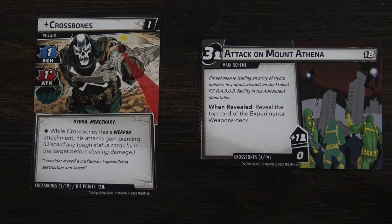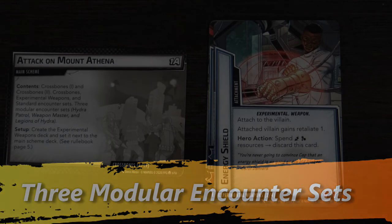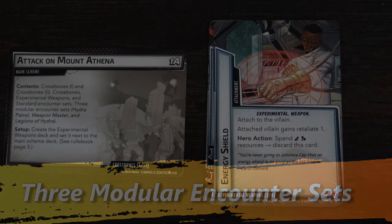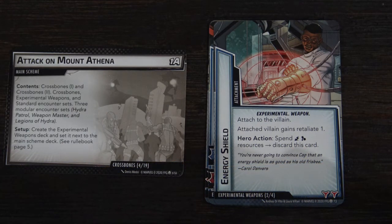This video is going to focus on how to build a challenging Crossbones scenario deck. This Crossbones configuration is very challenging and also very thematic. The focus of this deck is to incorporate large minions into the scope of the deck. What's great about the Crossbones scenario is that you have to use the experimental weapons cards, but it also allows you to add three modular encounter sets. The focus of this deck is going to be bringing in big minions — think of it as a brawl between the Marvel heroes and big minions.